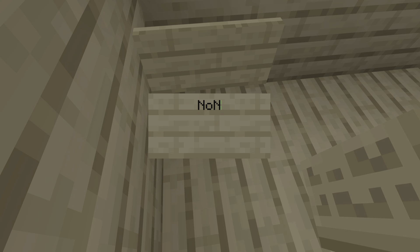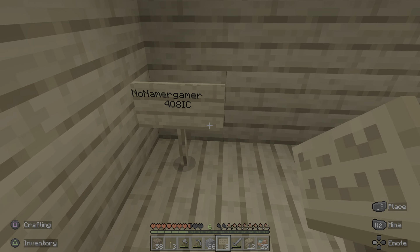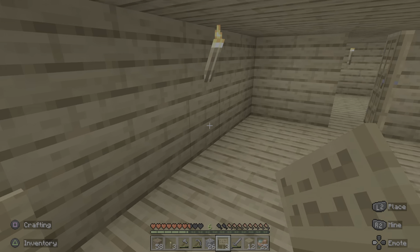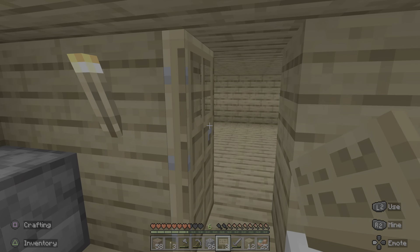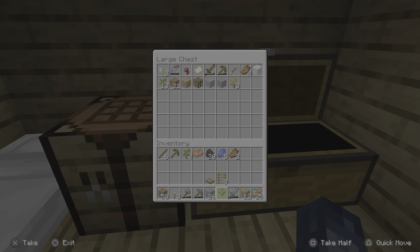I'm gonna rewrite your name — no namer gamer. Let me see if I can get it right. I got it pulled up: no namer gamer, then space, backspace. The new person we're adding to the sign today is four — capital O, eight, I, C — that's how you spell it. We got no namer gamer and him. We'll edit the sign when more people come, but yeah, that is our sign for the day.